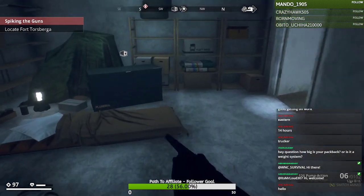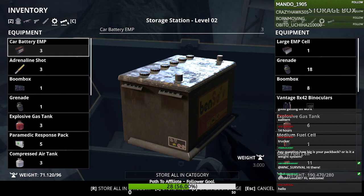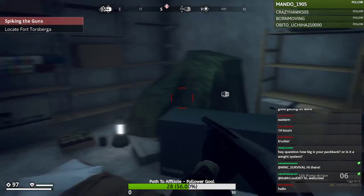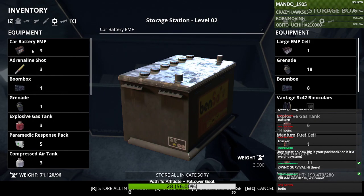Not every safe house has a crafting station. The crafting station is the only place you can drop crafting resources. Notice I have this equipment here, but there's another icon type — crafting resources — that you should see here.